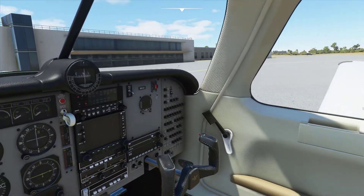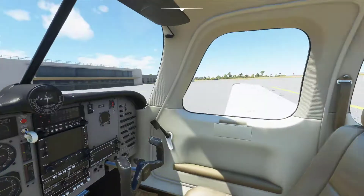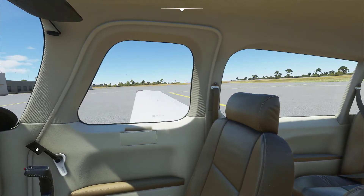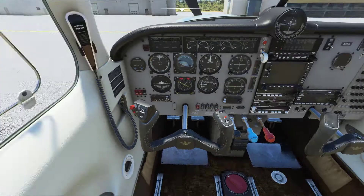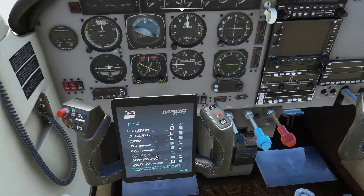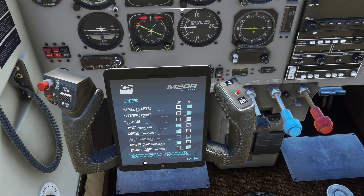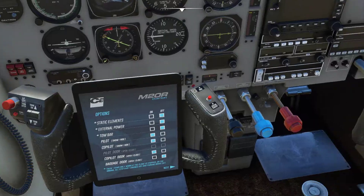The M20R actually hosts a number of features that were not in most other planes within the game at its time. One, you can open doors, which is fairly unique — including opening a window and opening a baggage area. Second, you get an iPad, which as far as I can tell is the only plane that actually gives anything like this. Unfortunately, you can't really use it when you're flying; it's only meant for stuff on the ground, so you can open up doors and do some other things like that.